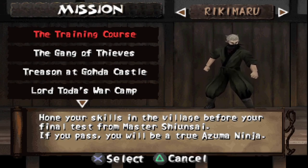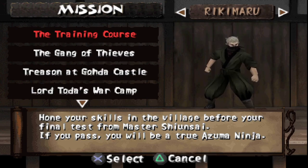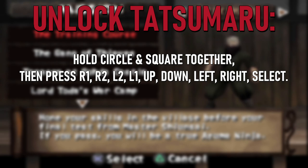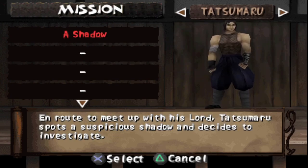This is because you must first unlock him by completing both Rikimaru and Ayame's campaigns. But if you want to unlock him from the start, then simply hold Circle and Square together and press R1, R2, L2, L1, Up, Down, Left, Right, Select, and you will unlock Tatsumaru.